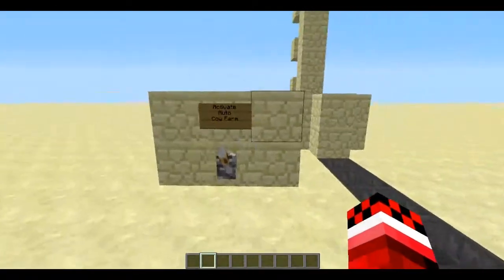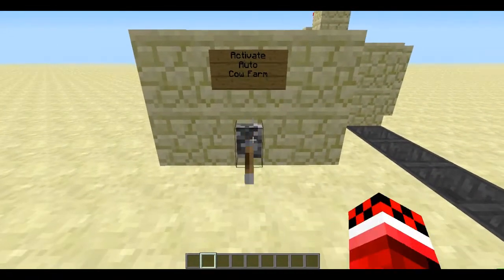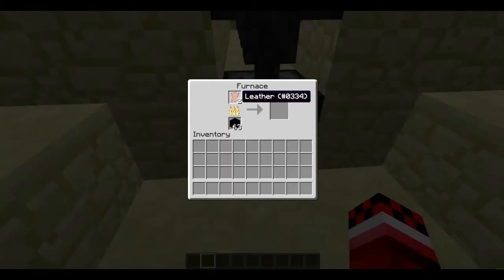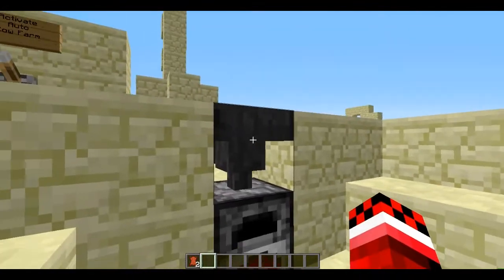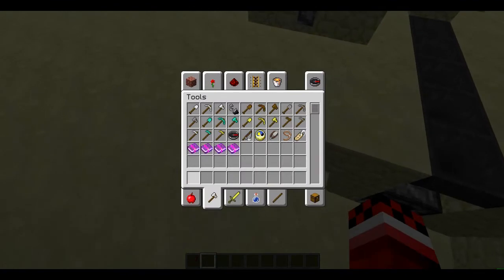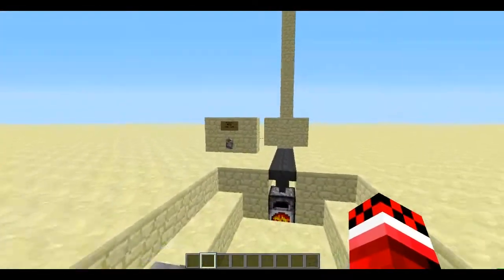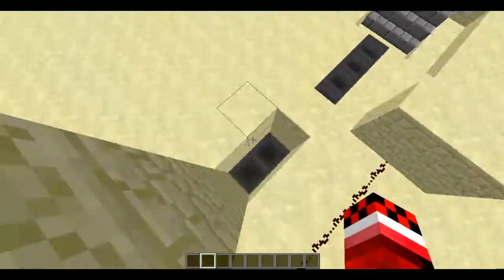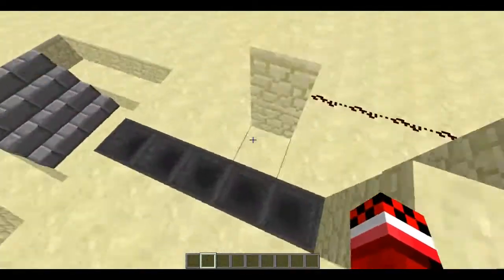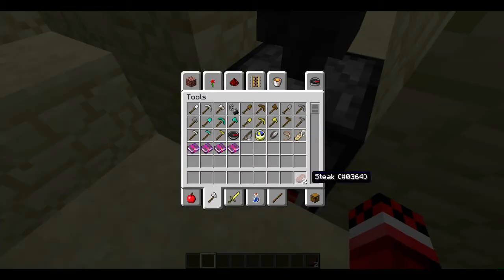So this just cooks — if I activate it, it smells leather, so you have to watch out for that. But I'm sure you can figure out a way to deal with that. You can also have it transfer to your chest, but I'm not going to do that here. How this works is the cow drops into here — it's exactly the right height — and all the items go to the hopper, through all these hoppers, and finally into the furnace, or smelter.